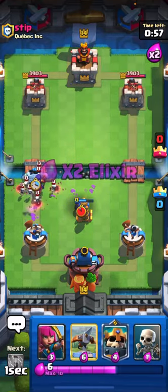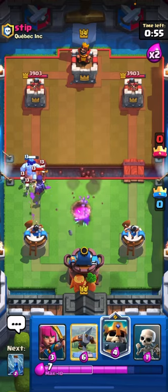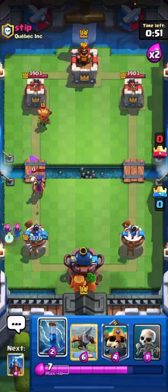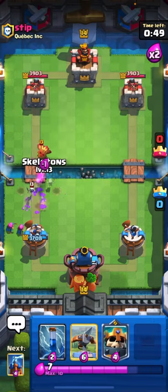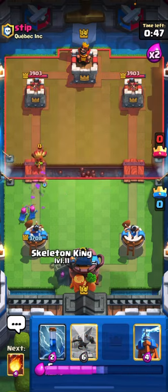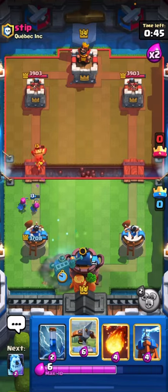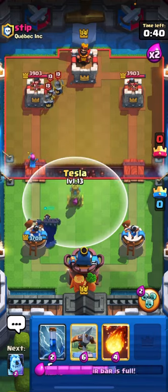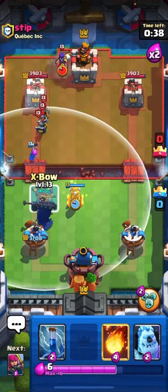We're going to put Ice Golem here so it can kill everything. We're going to go Skeleton King — actually no, that's not going to finish it. Skeleton Seer to distract, and Skeleton King back. Alright, perfect. I'm going to put the Expo behind the Skeleton King and see if that works. I'm not sure if it will work, but if it works, I'm going to laugh.